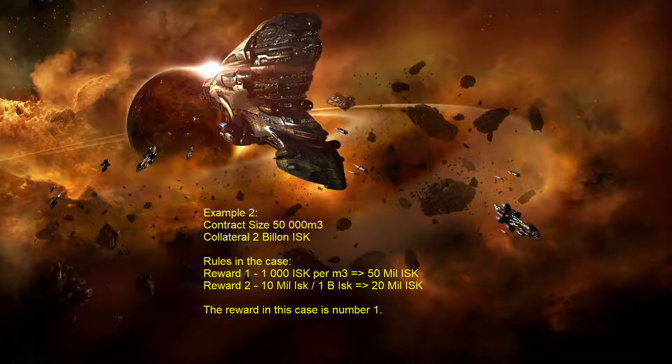Example two: the contract is full in volume at 50,000 cubic meters, and the collateral is 2 billion ISK. Reward rule one — 1,000 ISK per cubic meter — gives 50 million ISK. Reward rule two — 10 million per 1 billion collateral — gives 20 million ISK. In this case you go with rule one: 50 million ISK, as it is the higher value.